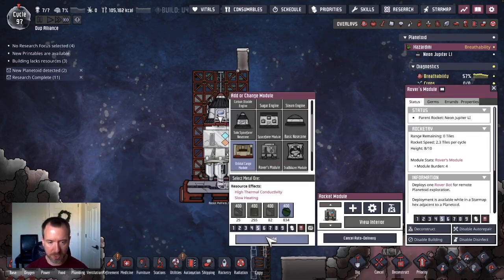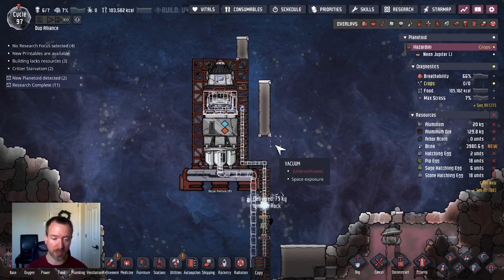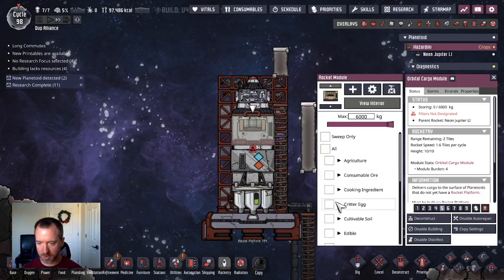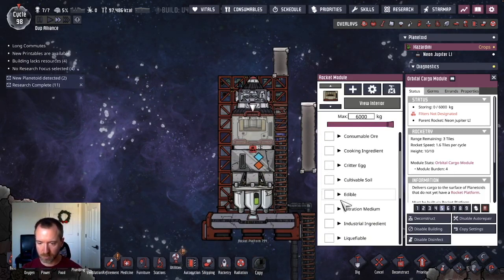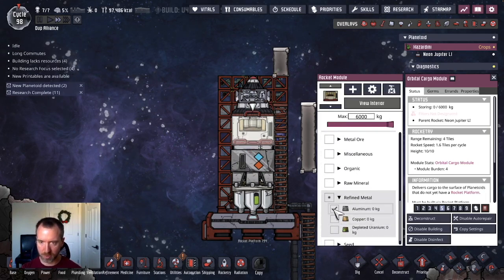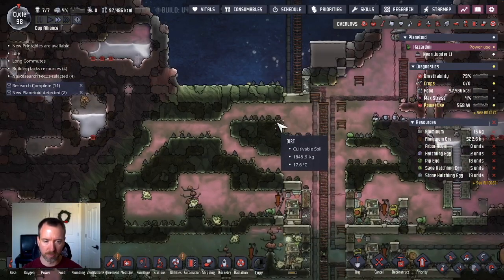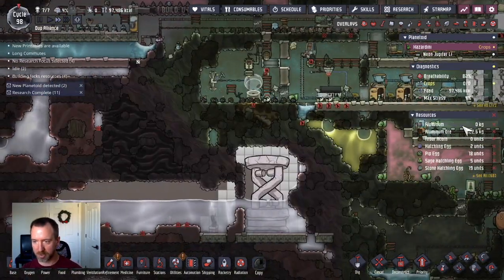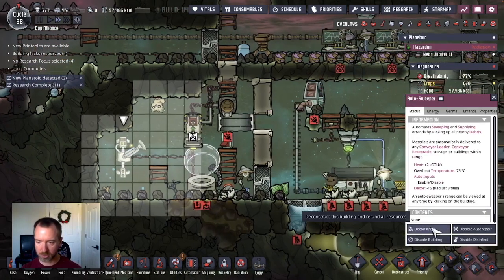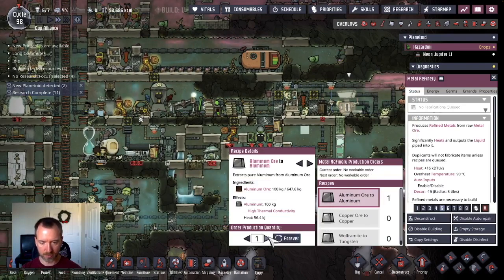I've decided I also want to bring a payload of refined metal — aluminum — so I can build a rocket platform on the new world, so I can actually land there once I get a dupe able to build it. I need 800 pieces of refined metal, maybe up to 1200. I'll try for 1200; if I get at least 1000 I'll be happy. I don't have much aluminum right now, but I can destroy things I don't need anymore — the incubator, the air loader, an auto-sweeper — to get my metal back and produce a few more units.